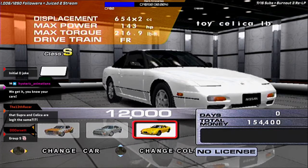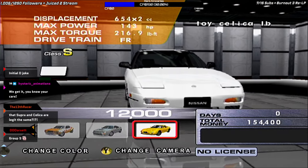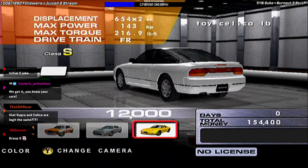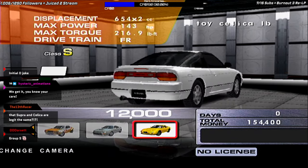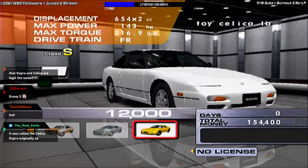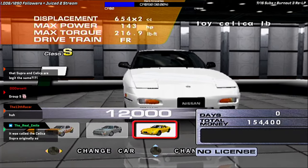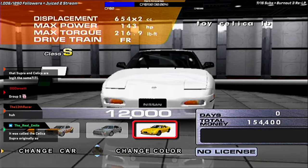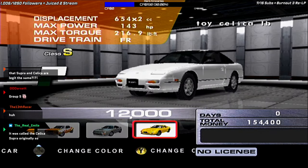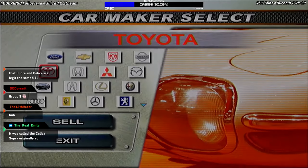And then there's this one. You might ask, why is a 180SX here? This is an unfinished vehicle. If you look at the top right, you will notice it says 'Toy Celica LB' — it was supposed to be another Toyota Celica in-game, but it never got finished. The leftover assets contain an icon for what appears to be an RX-7 with the body of a 180SX.